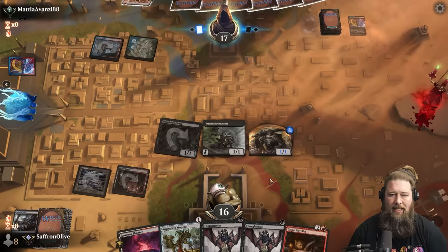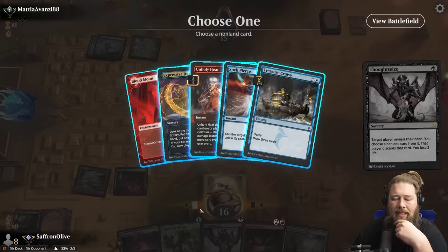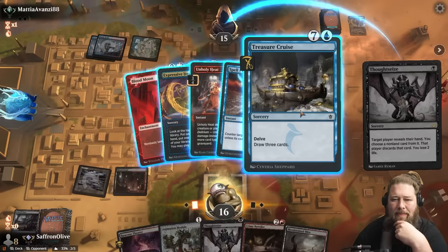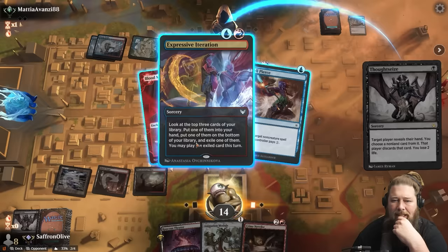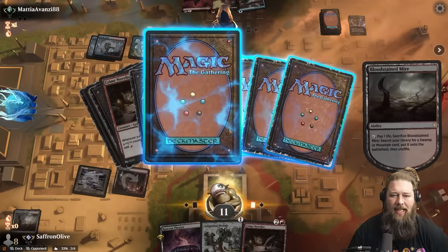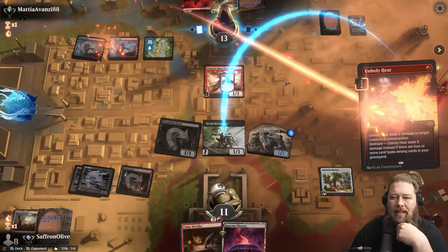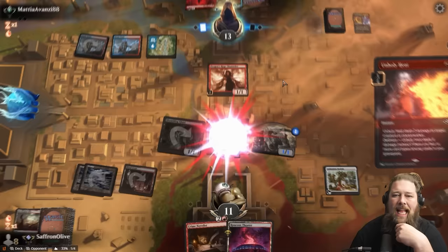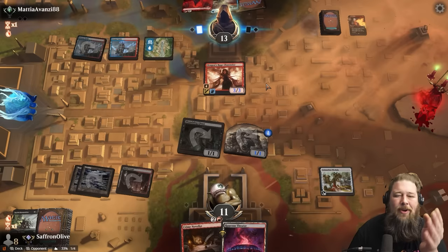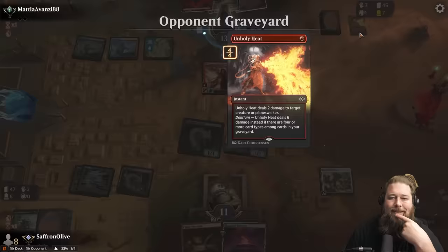Opponent exiles the DRC, finds a land, untaps, plays another DRC. They had infinite Expressive Iterations. Treasure Cruise drawing three is a problem — let's take it with Thoughtseize. We kind of just want to take all the card draw and limit our opponent's resources. Opponent's down to 13, we have two of our three combo pieces. They probably have to Unholy Heat the Bowmaster at some point. Once the Bowmaster dies, our opponent getting to draw a million cards is not good. Our deck is a combo deck — it doesn't really have a way to refuel.